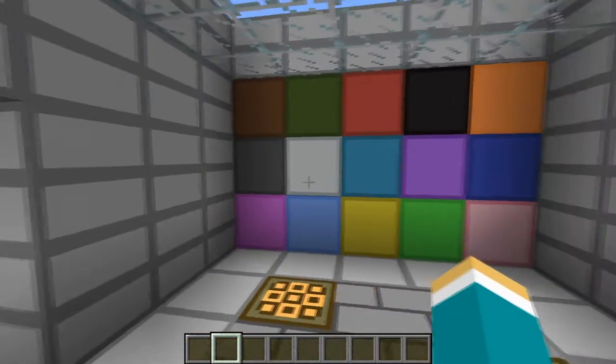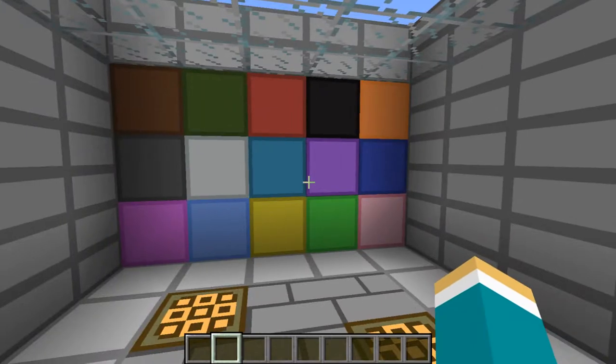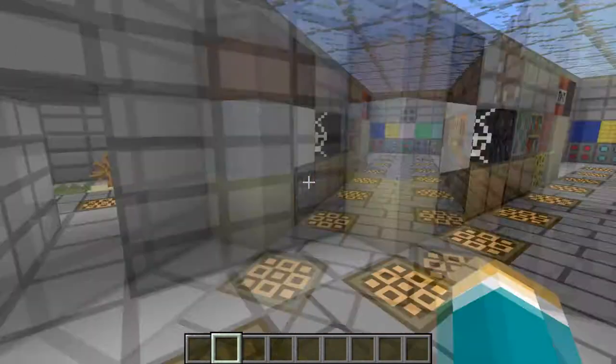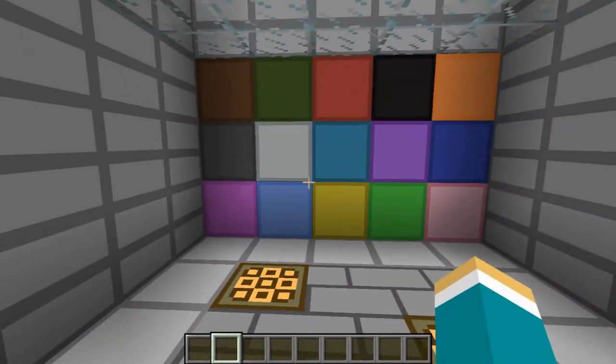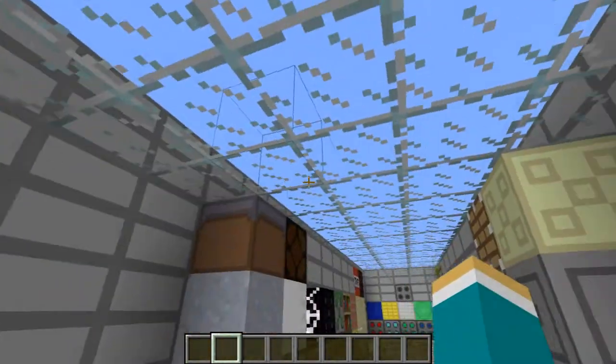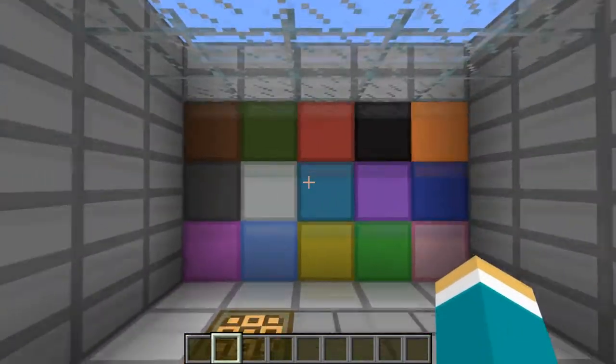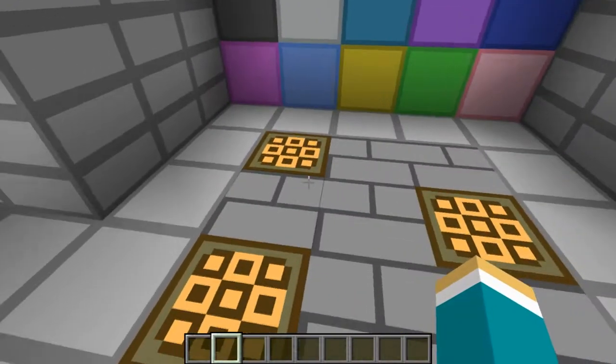Hey, what's up guys? I am Mr. Pyro and today I'm gonna be reviewing the MC Classicality Texture Pack. This is updated for the current version. It's not quite complete — not everything is textured. Like you can see right here, glass has its default texture. But what this is, it's pretty much a simplified version of Minecraft.